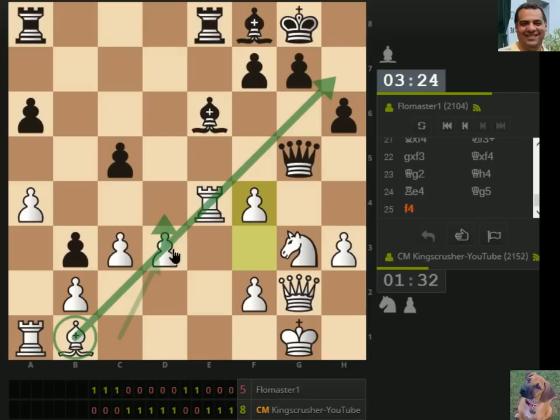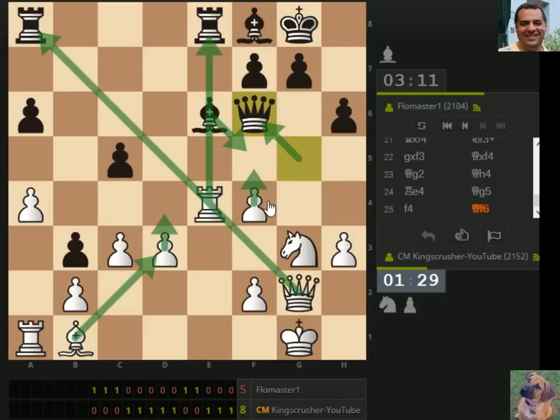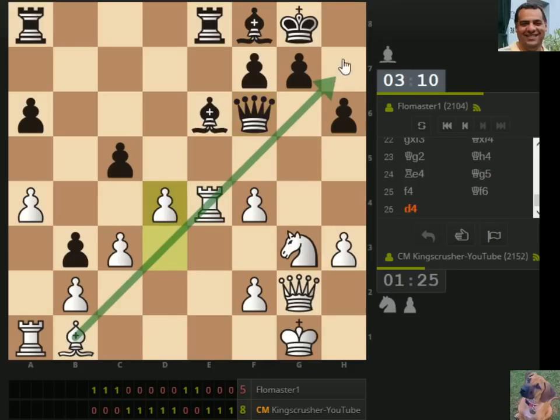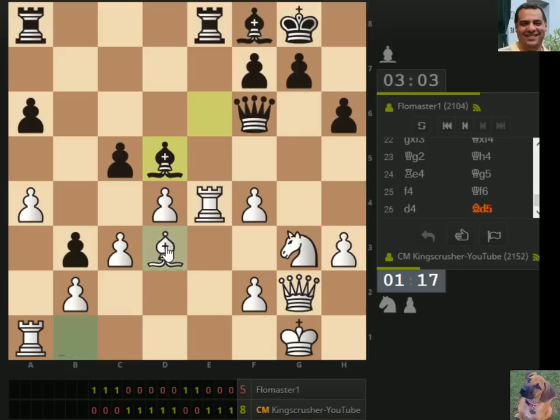D4 and bishop d3. Actually there's almost like f5 to queen f6, takes — this is taking this diagonal here. Interesting. I think d4 first, just try and liven up this bishop. And there's bishop d5. Bishop d5 — go here anyway. I think he's got c4.